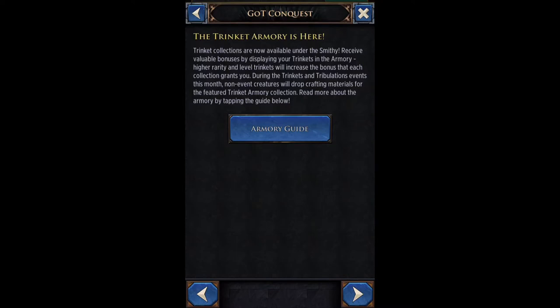Anyway, let's get right into the video. The trinket armory is here — trinket collections are now available under the smithy. Receive valuable bonuses by displaying your trinkets in the armory. High rarity and high level trinkets will increase the bonus that each collection grants you. During the trinkets and tribulations events this month, non-event creatures will drop crafting materials for the featured trinket armory collection.